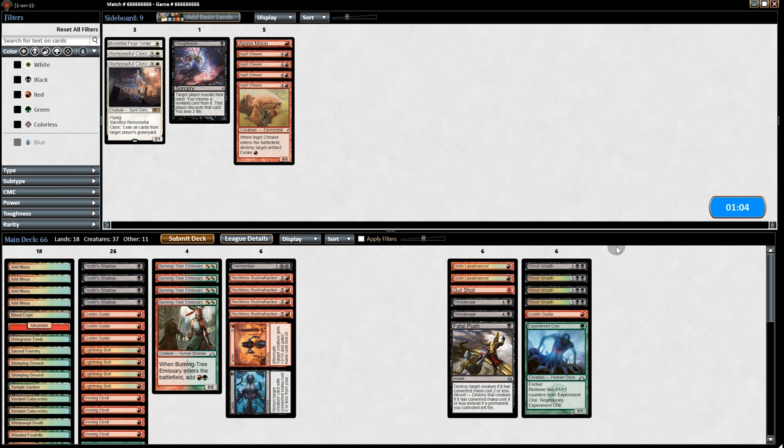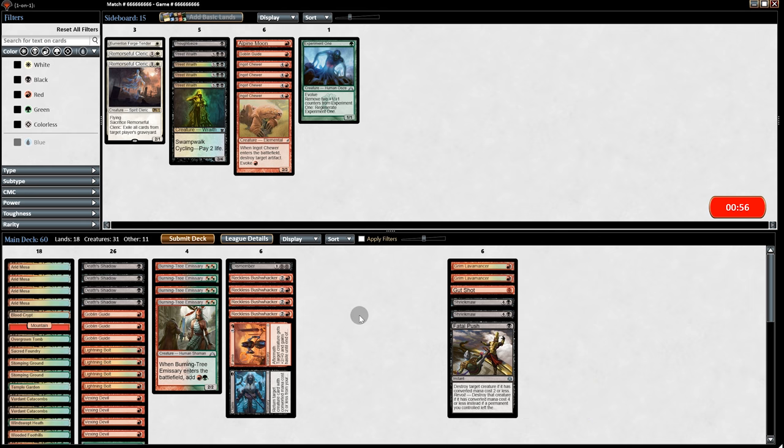Going into game 2, we get rid of 4 Street Wraiths, 1 Goblin Guide, 1 Experiment One, and put in 2 Grim Lavamancers, 1 Gut Shot, 2 Shriek Maws, and 1 Fatal Push.